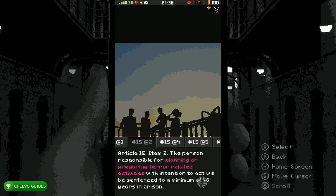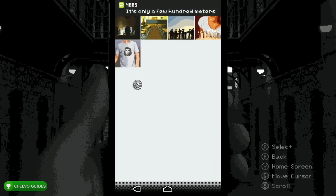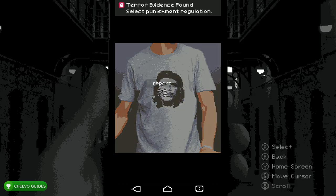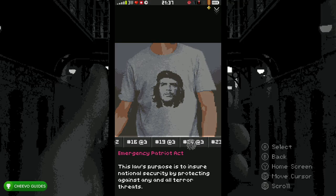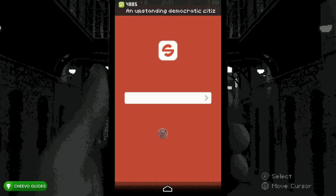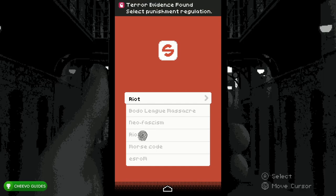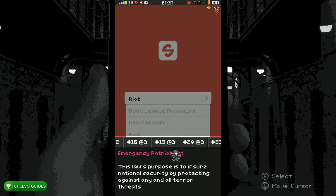Go to the Camera Roll and click the picture with the t-shirt. Press A to get the green checkmark for the evidence, then hold A and report it — for this one it's Article 19, Item 3, that's 19 at 3. After you report it, go to the Search app and press 'riot' under search — that gives you another green checkmark. Hold A on riot and report it as Article 16, Item 2 — that's 16 at 2.